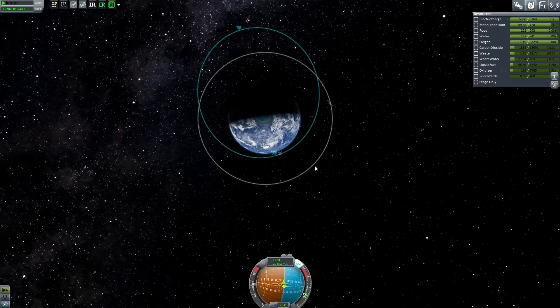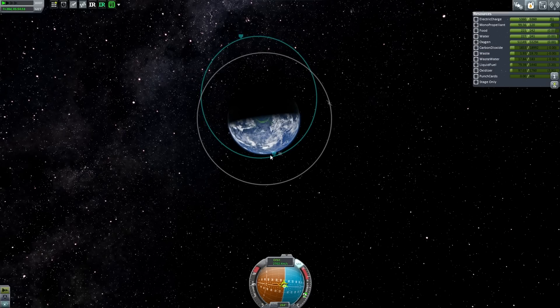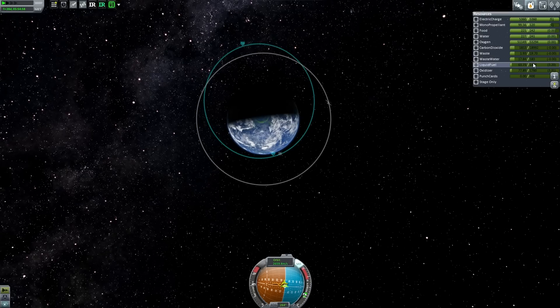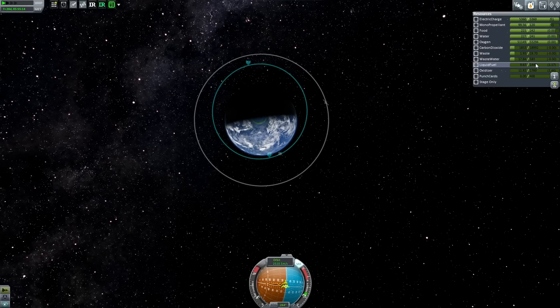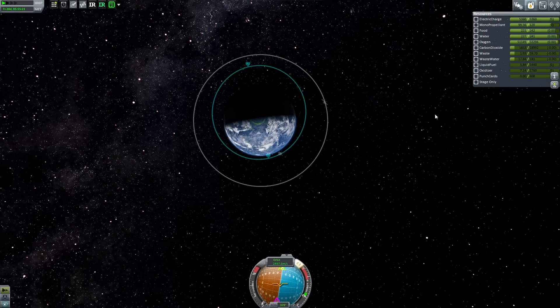We'll go to our apoapsis and get our periapsis further within the atmosphere. 70, 60, 50 — burning a little faster — 40, 30, 20. Okay, here's where I want to be precise with it. At about five... seven, six, five — perfect. Now I'm going to flip myself prograde.